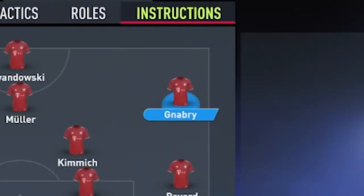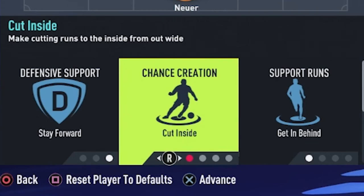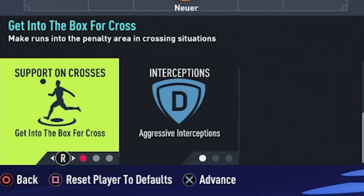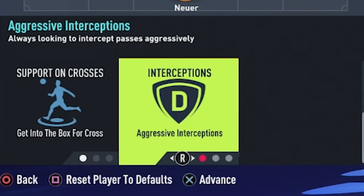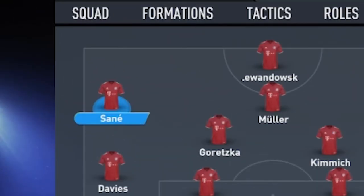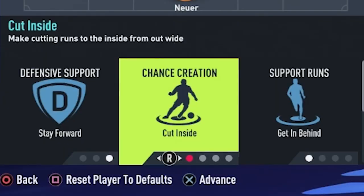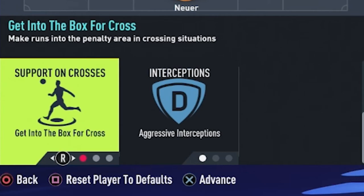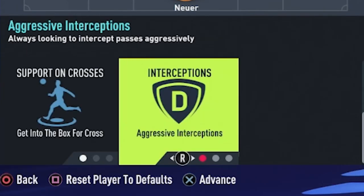Going to the right side now with Serge Gnabry — he is also going to stay forward, cut inside regarding his chance creation, get in behind, get into the box for crosses, and his interceptions will be aggressive. Moving on to the other side of the wing, Sané is also going to stay forward, cut inside, get in behind, get into the box for crosses, and his interceptions are also going to be aggressive. The roles for Sané and Gnabry are exactly the same.